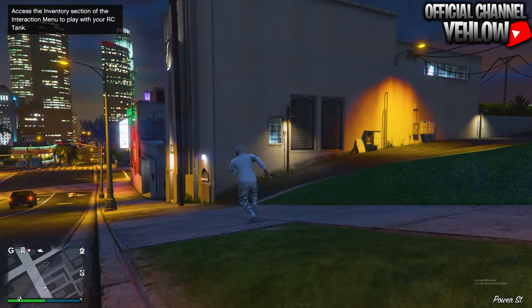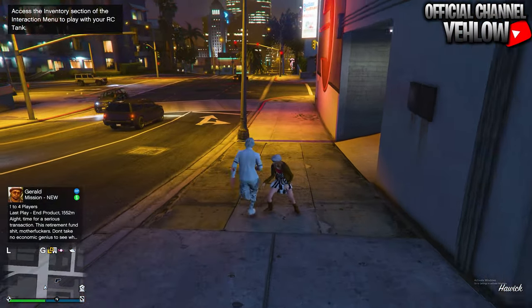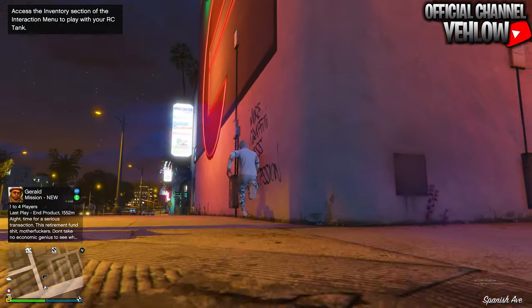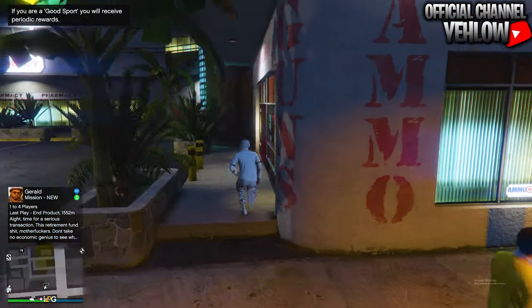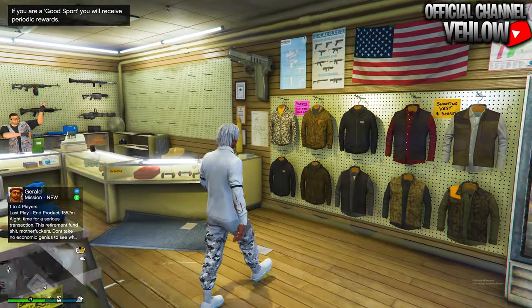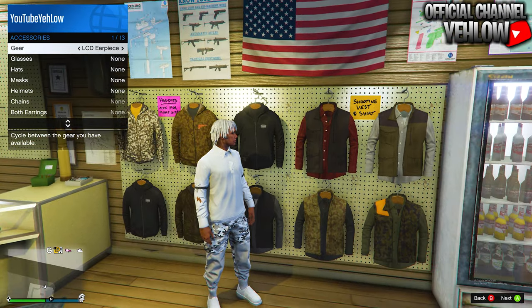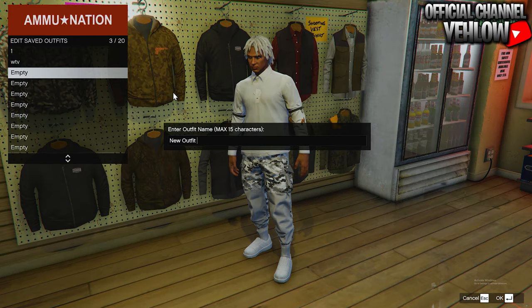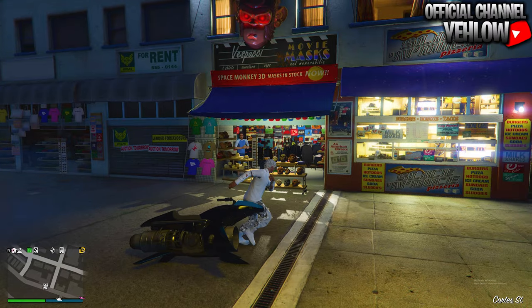When you get out of Crooked Cop, you should still be wearing the outfit. If you are, run down the street to the clothing store. We're pretty much done with the glitch, but keep watching because I'll show you how to mod it further and add the hat and everything from the thumbnail. From here you can take off the earpiece if you don't like it, then save the outfit and name it whatever you want.